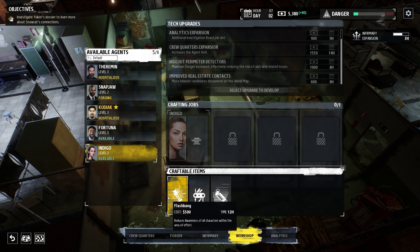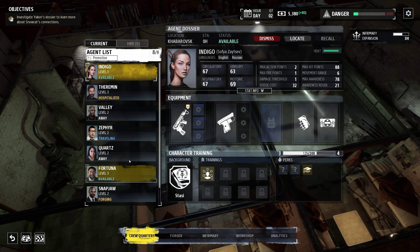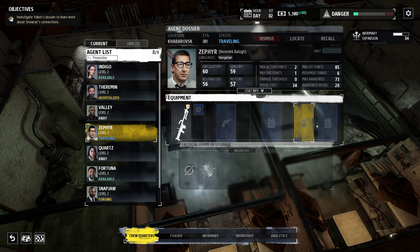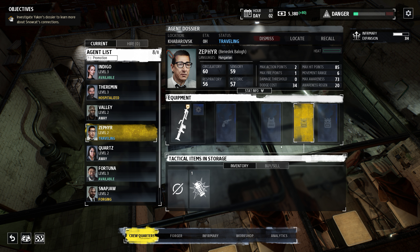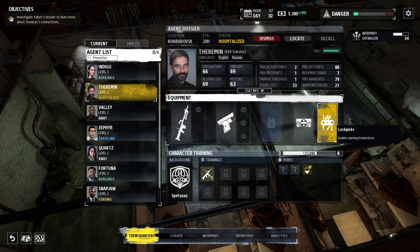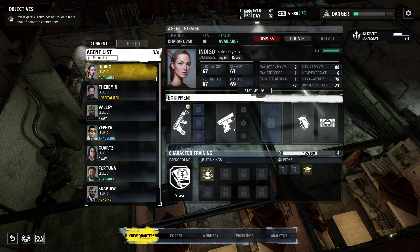Let me look at my available items — I don't think I have much on me. I have one flashbang somewhere. The lockpick stays on the agent after he uses it, so it doesn't disappear, which is good.